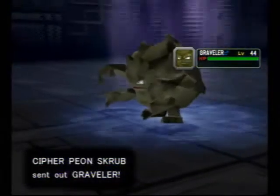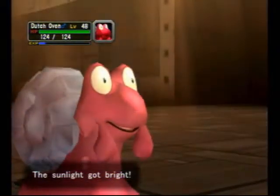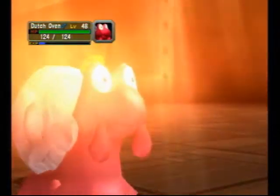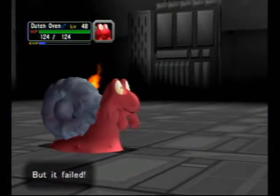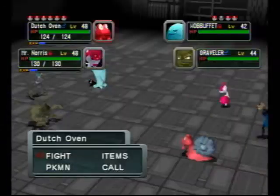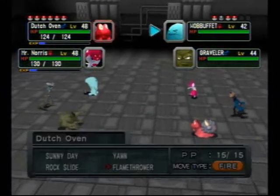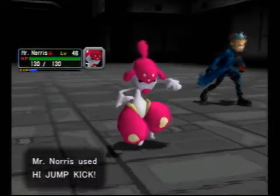Wow, a Graveler? You couldn't just spring for a Golem, could you? I mean, even Dakum had a Golem. Come on, man. Alright — sunny day. Mirror coat — you fail. I'm just not even gonna worry about that Wobbuffet yet. Dutch Oven, Flamethrower on Graveler, and high jump kick on Graveler. No explosions allowed. Fah-bam.